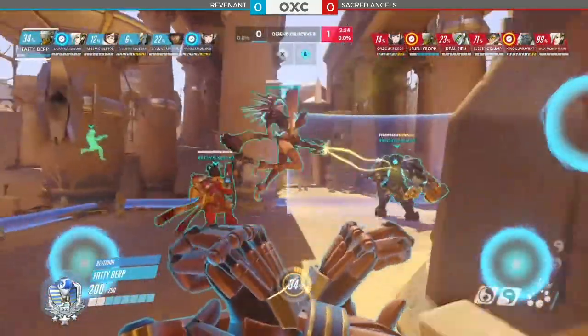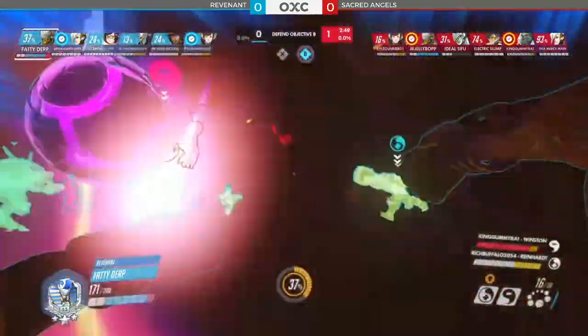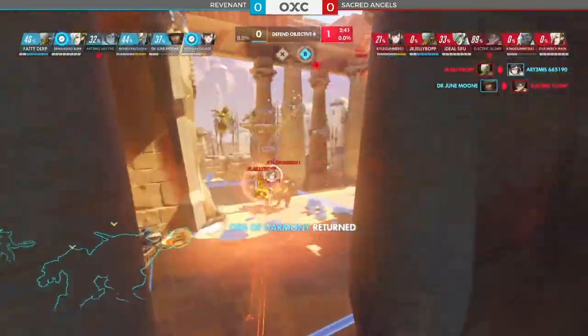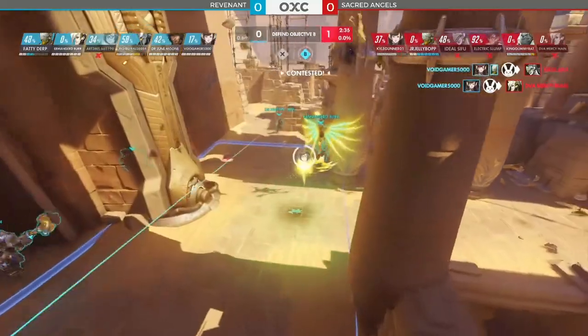Fatty Derp — fun to watch on Zenyatta, as a Zenyatta main myself, I enjoy seeing his play style. Definitely a solid Zenyatta. But now getting dove a little bit in the back line. King Gummy Rat getting help from his tanks — a major shutdown that wins from the back, swapping straight through the side as Artemis and Electric Slump engage. All the Transcendence coming through though from Junior Jellybop trying to catch a couple.